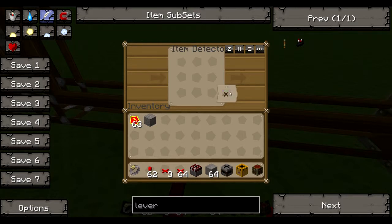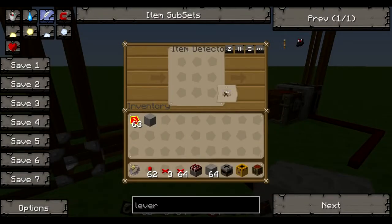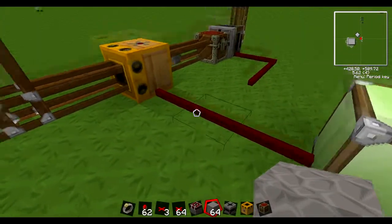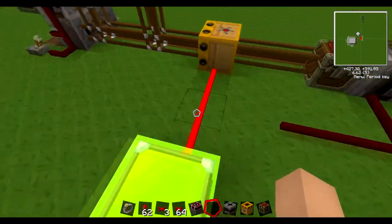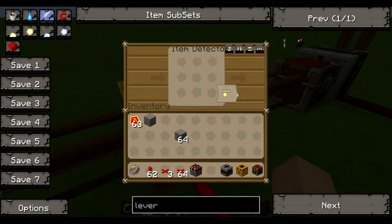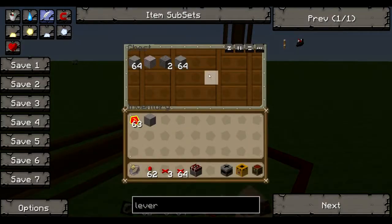You can change how this works. You can make it so that whatever passes through produces no redstone current — as you can see, no current was made and the lamp did not light up. If I change it to this mode, which I believe triggers for every single item that goes through, it'll pulse once per item. So if I load up a stack of stone, since we've got a stack being filtered out, it goes epileptic as it's doing one pulse for every single block — 64 redstone signals. You can change this to a mode where there's only one pulse per stack, and there we go — only once.